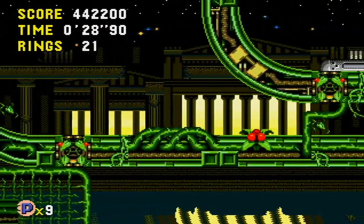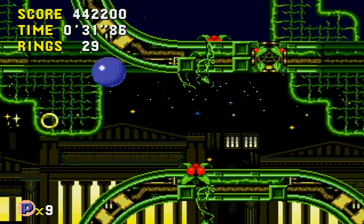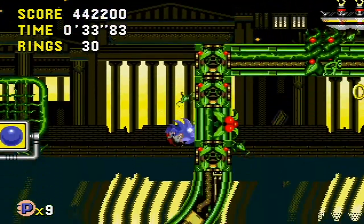But as for the badniks here, we have Dango, Flash Flyer, Flybeat, and Swarmy to deal with. But yeah, I'm not kidding when I say this place is like a bowl of spaghetti. It's got so many winding paths that it is possible to get lost, especially if you're playing your first time through.